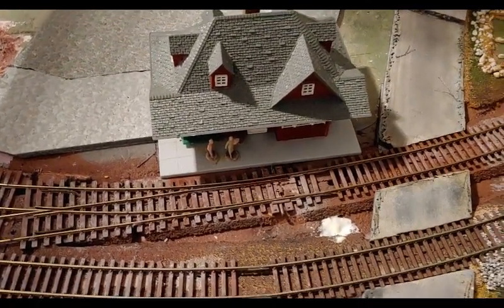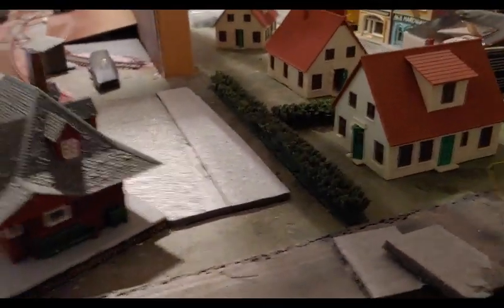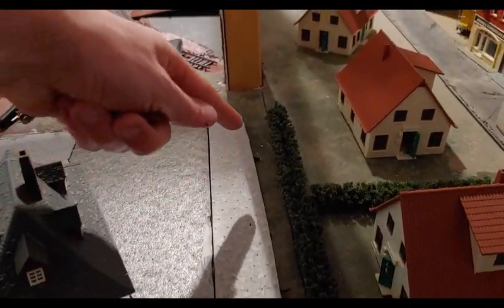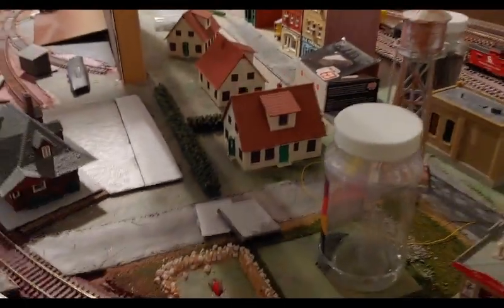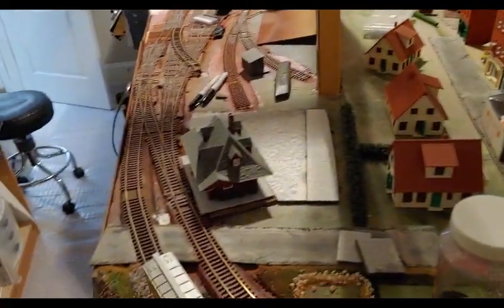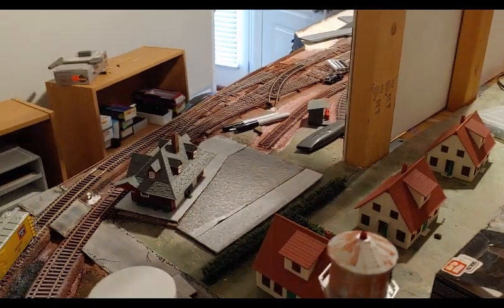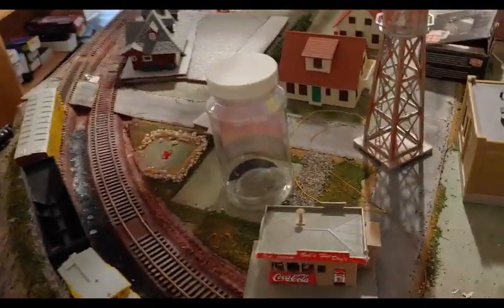I'll either put those web planks in by hand or get Blair Line wood grade crossing kits cut to fit. I put in the start of a hedge right here that will go to the backdrop — this is all asphalt inside, then you hit dirt and gravel on the ramp, and then the hedge gives a nice little separation between the residential subdivision and the depot. Eventually I'll come back and put a different type of fence and driveways in, but for now I'm just glad to be getting scenery patched up.